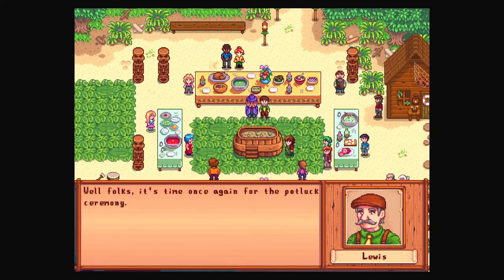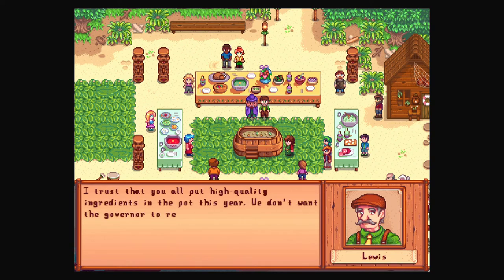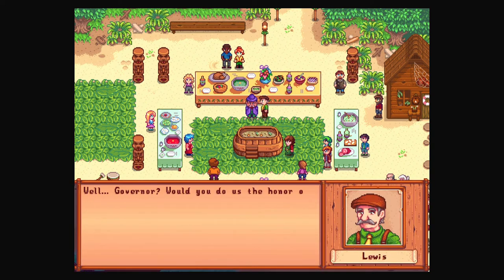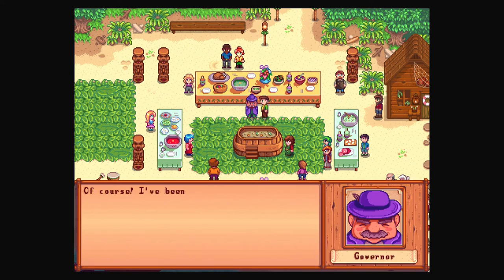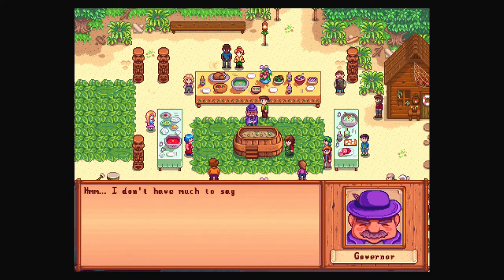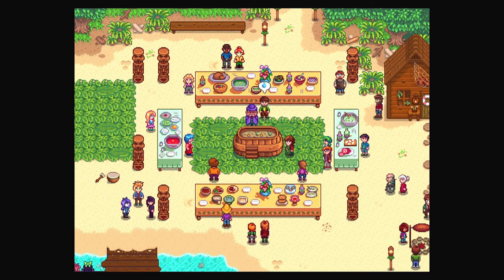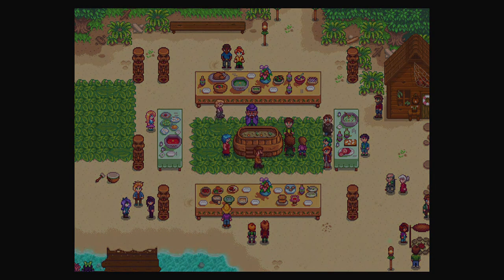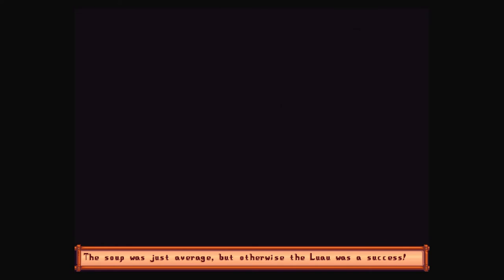Mayor Lewis addresses everyone: 'It's time for the potluck ceremony — I trust you all put high-quality ingredients in the pot this year. We don't want the governor to regret his visit.' I should have saved high-quality ingredients — didn't realize quality mattered. The governor tastes the soup: 'I don't have much to say about this — it's an average soup.' The quality of the soup matters! But not bad. They wouldn't let me put the crab in. The soup was just average, but otherwise the luau was a success. Time to head home.